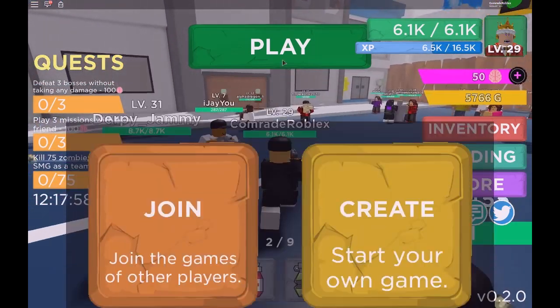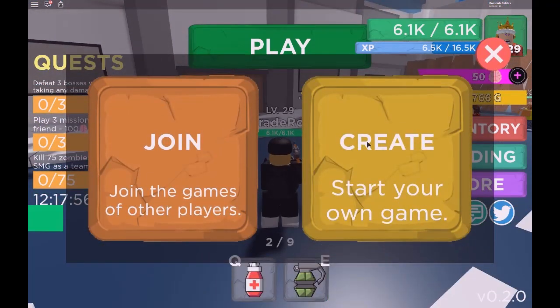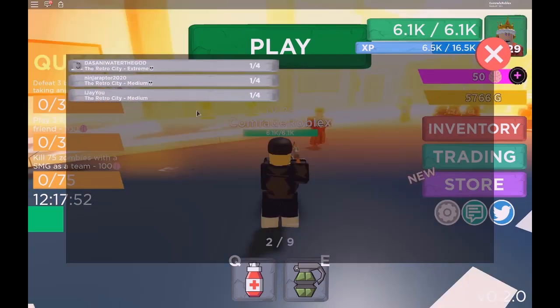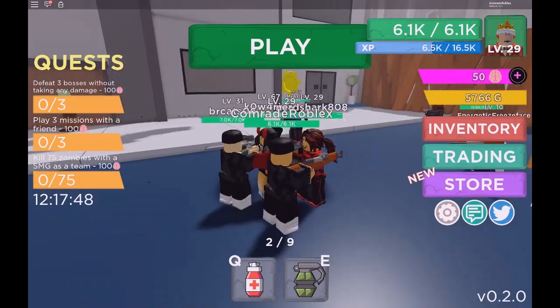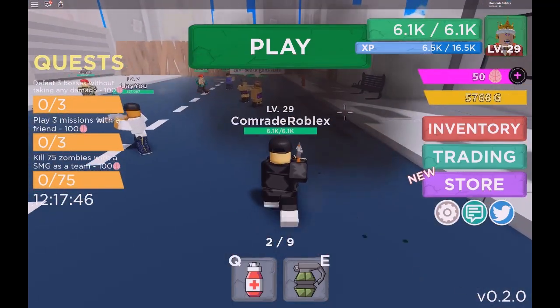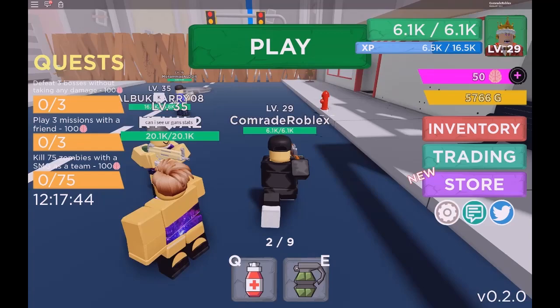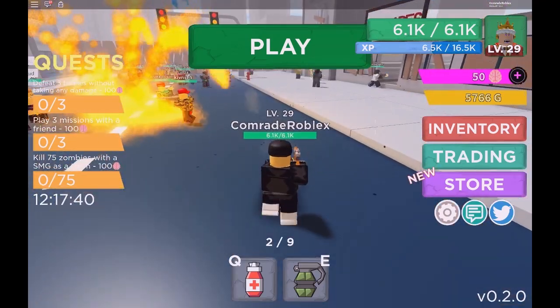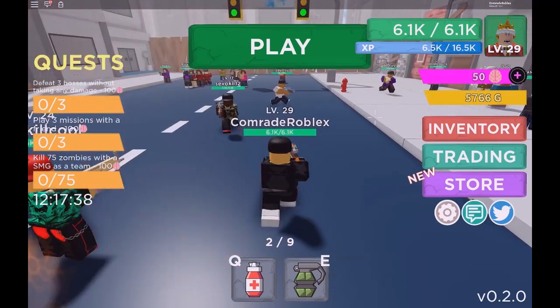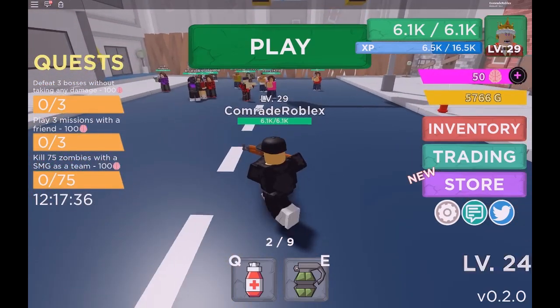In this game you have to kill zombies. You can create your own game or join others — there's extreme, medium, and other difficulty levels. I'm still excited about Ninja Legends and trying to get the new rebirth, but let's get to the codes.